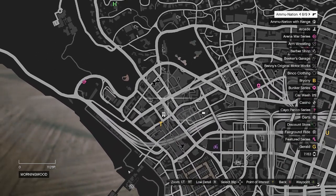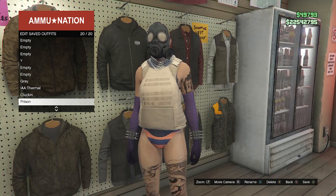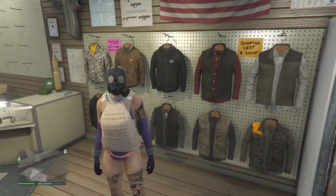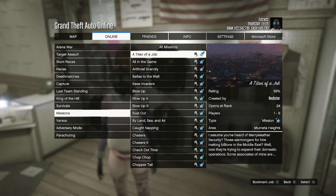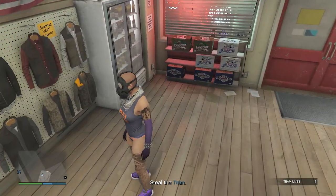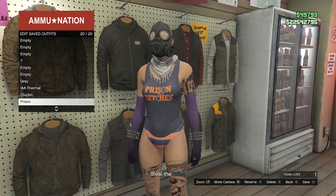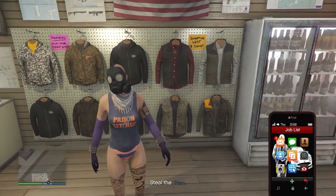Once your outfit looks like this, head to the gun store. Walk to the clothing, hit edit saved outfits, and save on whichever slot you want for the heist merge, or slot 1 or 20 for 'It's a G Thing'. Back out of tops and start 'A Titan of a Job' — hit pause, go to Online, Jobs, Play Job, Rockstar Created, Missions, find it, and launch it. When you load in, you should see the peach plate carrier is gone. Walk up to tops, hit edit saved outfits, and save on the appropriate slot. Pull up your phone and leave the job.